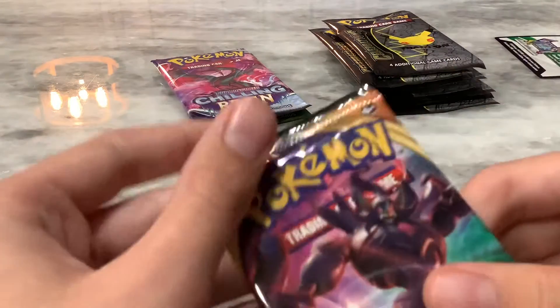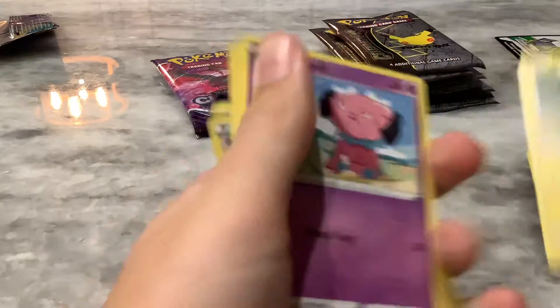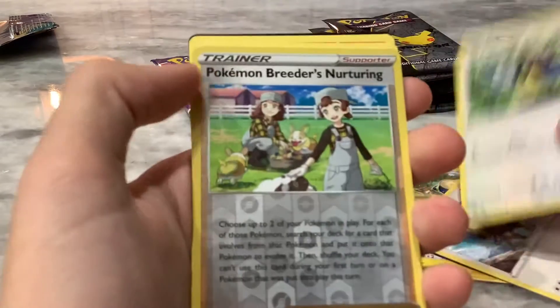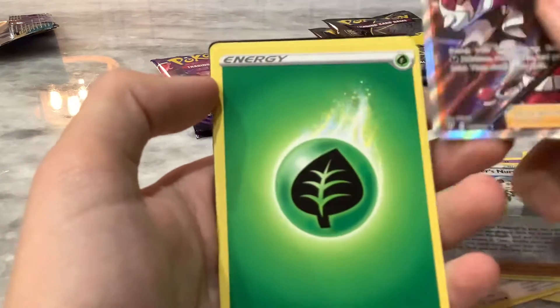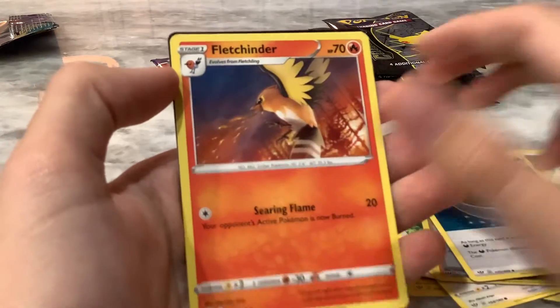I'm going to go ahead and pick from this first. Open this up. It's like my birthday when you get all these. We got a Pansear, a Mareep, a Snubbull, a very odd-looking Tauros, a Rookidee, Pokemon Breeder's Nursery. Oh! A Piers — that's a rare card actually. First good pull of the day. And we got an Energy card, a Hiding Energy — never got one of those. A Fletchinder, a Gotharita, and the online card.